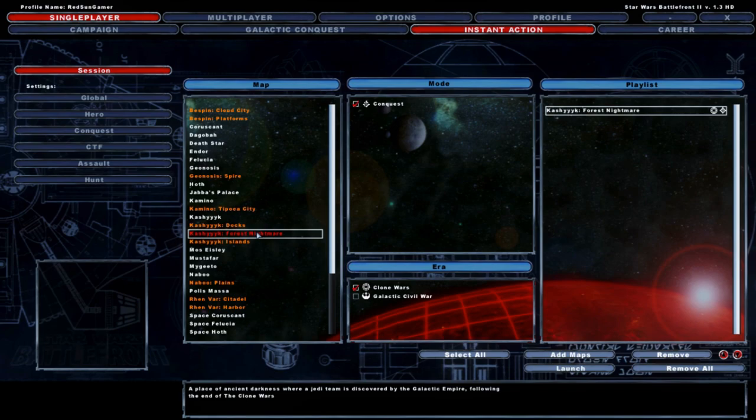I've actually updated a lot of stuff in this map since the last video. As far as I know, this map still has a long ways to go. I haven't forgotten my other projects like the Geonosis map — I'll get back to that as soon as I'm able. But this felt like a fun thing especially with how Fallen Order is relevant right now. The map name is 'Kashyyyk Forest Nightmare,' and the description says: 'A place of ancient darkness where a Jedi team is discovered by the Galactic Empire following the end of the Clone Wars.' So this is right after Order 66, or maybe a couple of days or weeks — we'll never know. Let's go ahead and launch this.